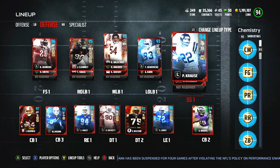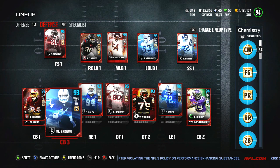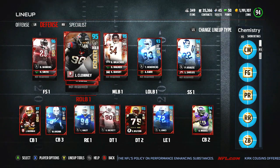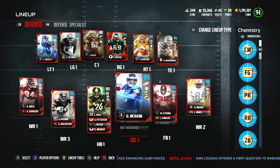So this is what the defense is looking like. Again, plus one speed for Kraus, Rhodes, Willie Brown, and Josh Norman. Plus one speed is never going to hurt anybody, and hopefully I can continue to take advantage of these chemistries.